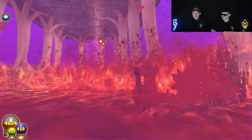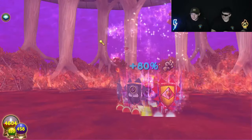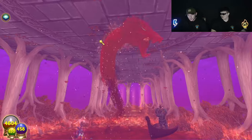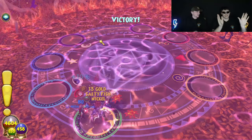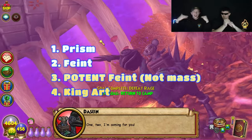I'm taking my move here. This is the fourth round and I'm under half health. So much damage I put on this boy — 19,000. Dead. Fully killed. Prism, feint, mass feint, King Art — you're out of here on the fire.